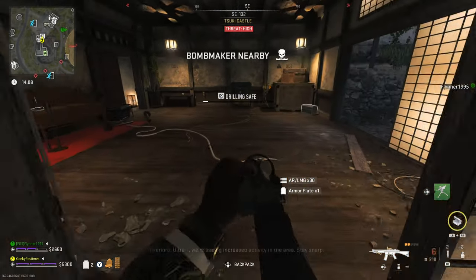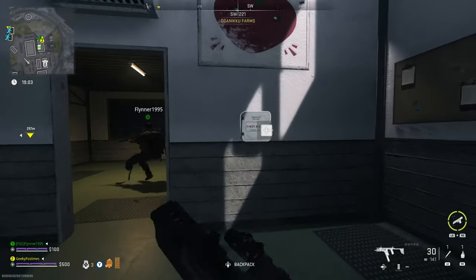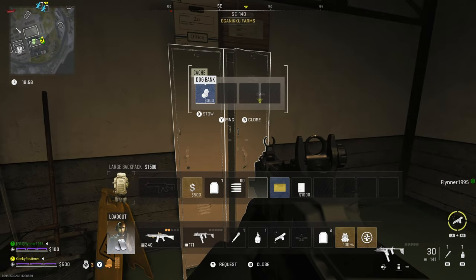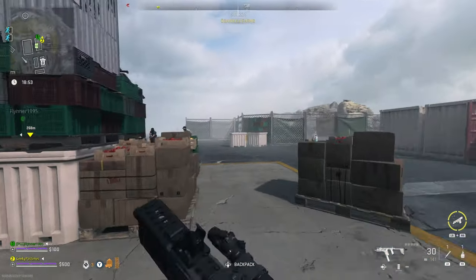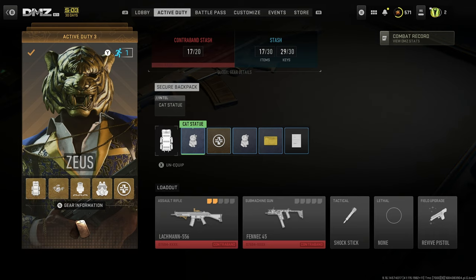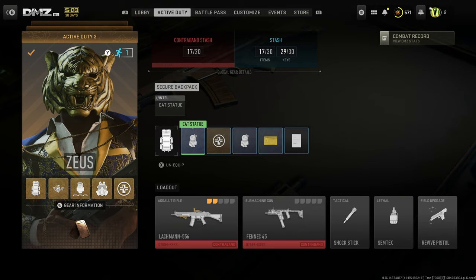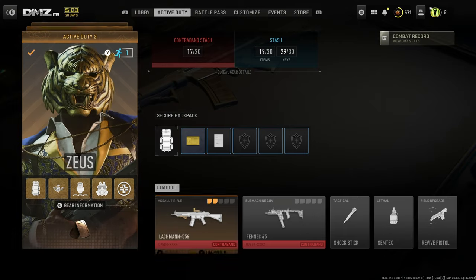We didn't find any dog banks at all, so this could be a pretty tricky step — it's just kind of RNG. The second time we went into Ashika Island looking for the dog bank, we went into one building and immediately found it, and there was an exfil right nearby, so we got super lucky. One good thing about these items is that since this mission's been included they've turned into mission items, which means you don't need a secure bag. You can just pick them up, extract with them, and store them in your mission item storage.